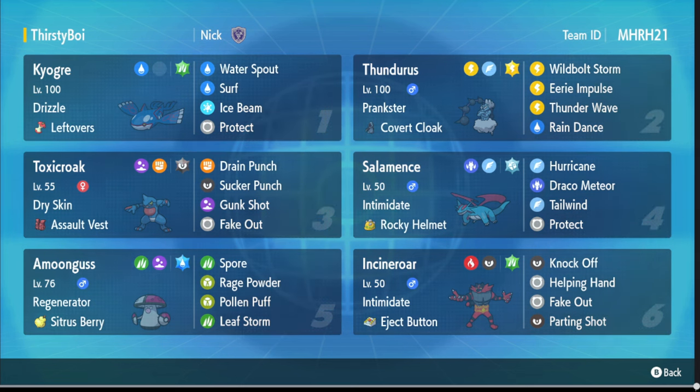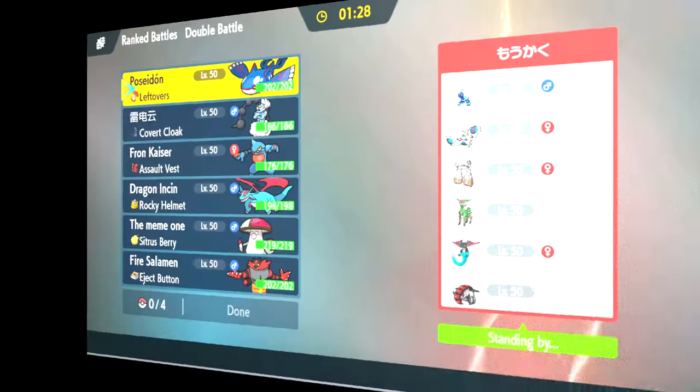With Dry Skin you actually absorb water-type moves and heal off them, while also being weak to fire — but thankfully you have Drizzle to negate that, making you neutral to fire again. You have Thundurus for some Air Impulse shenanigans and Thunder Wave and Rain Dance. You've got Salamence for Tailwind with Rocky Helmet support and Intimidate. We also have Incineroar for Intimidate if you want to rotate, and Amoonguss for support. That's going to be the team — we're going to see if Toxic Croak can do anything in this restricted meta. The rental and team paste will be in the description below, and make sure to like and subscribe.